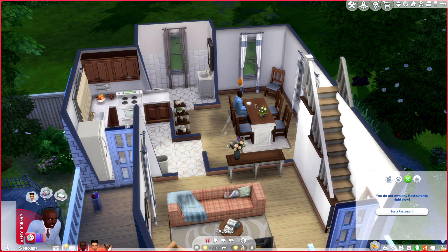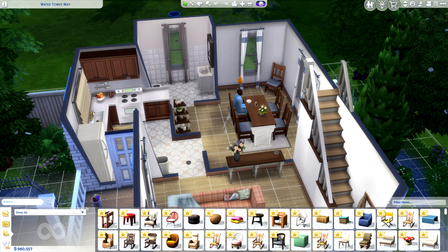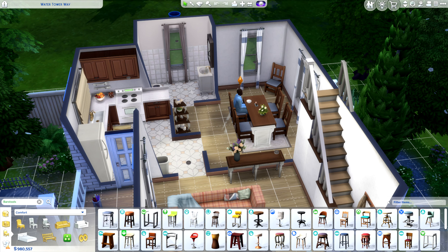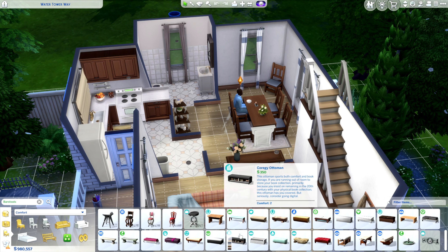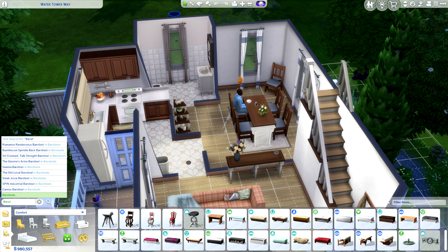But if you just want the mixologist aspiration, all you have to do is go into your build menu, type in bar, and then find a bar in general.